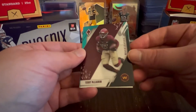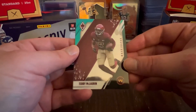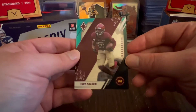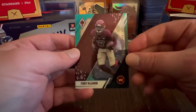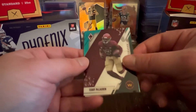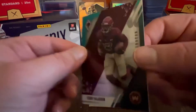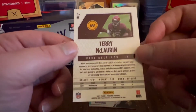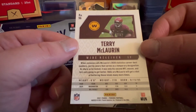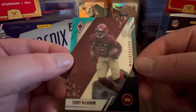First off, we've got Mr. Terry McLaurin, and that's going to be your Celestial parallel — looks like it's black and aqua from what I can tell. Let's see if the back is anything or if they're numbered. For the Washington Commanders — not numbered, but a nice little black and green look.